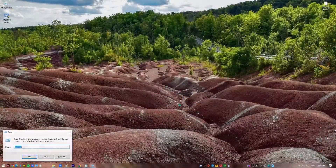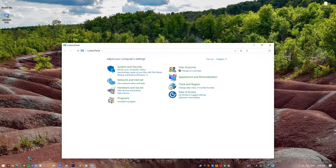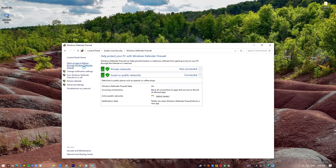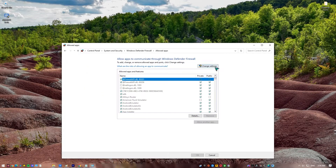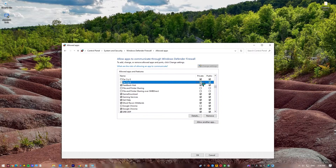Press the Windows key plus R on your keyboard to pull up the run prompt. Type in Control and press Enter. In the View By section, make sure that it says Category, then select System and Security. Select Windows Defender Firewall. Click on Allow an app or feature through Windows Defender Firewall on the left panel. Click the Change Settings button. From the menu, select Forza Horizon. You can also add the app manually by using the Add an App option. Make sure that both Private and Public boxes are checked, then press OK to save the changes.